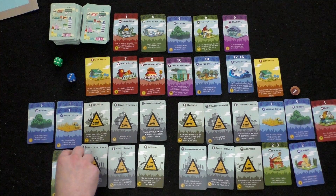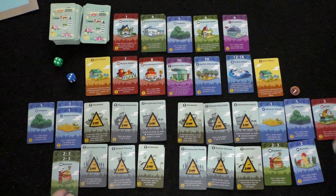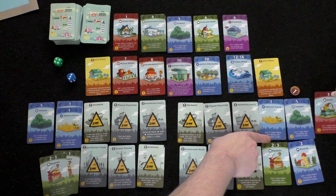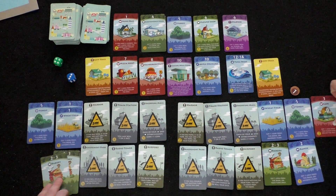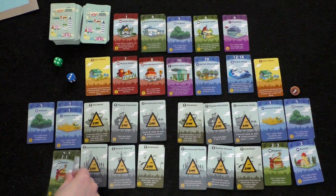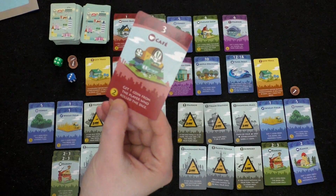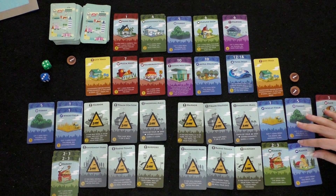Player two rolled a three with two bakeries — that's two coins on his turn only. But then the cafe card triggers: 'get one coin from the player who rolled the die.' Player two gives player one a coin. There's a brief rules correction: the cafe only triggers on someone else's turn. After the correction, player two confirms he earned income and player one collects the cafe coin from him.